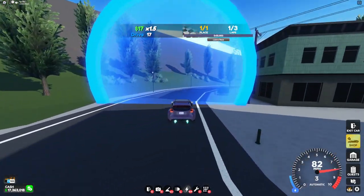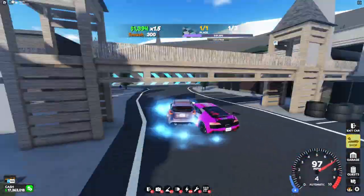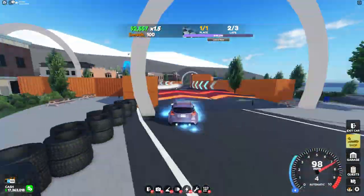Next up, we have the Rally RS. This car is the best for cornering out of all of the 400 range cars. It's also really good at taking jumps.